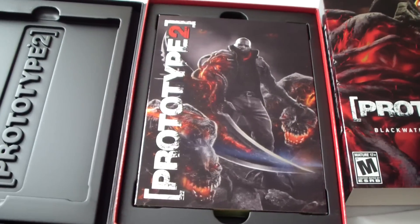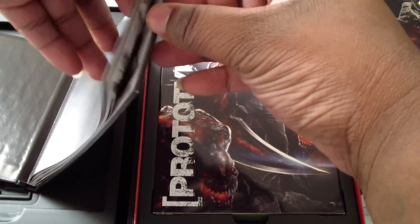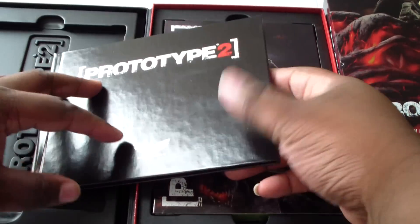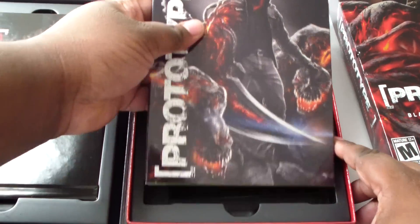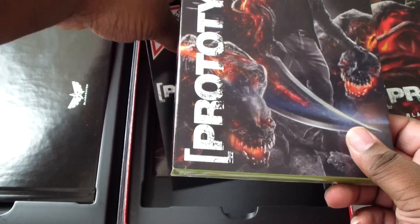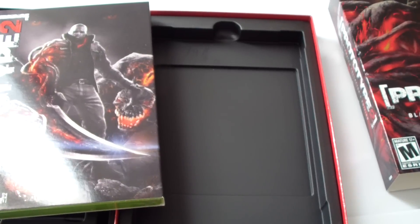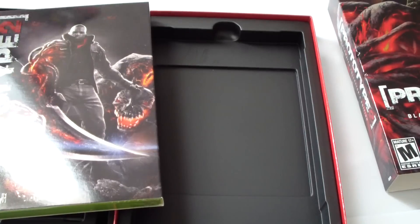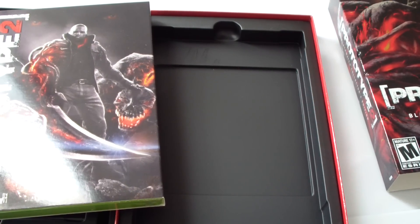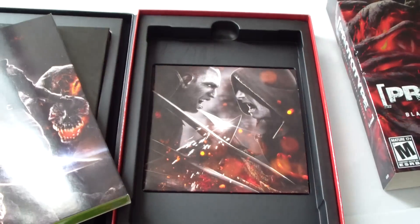Okay, so I'm safe. Right here you can see it says Prototype, with a nice little bubbles design. Here's the booklet and stuff right here — nice little artwork. So throw this inside, and there's a voucher — let me move this out of the way. Yeah, this is a voucher with codes and everything inside of it, so I can't let you see that. As you can see, it says 'classified.' And right here it's a CD soundtrack, which is good.